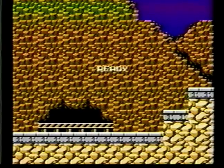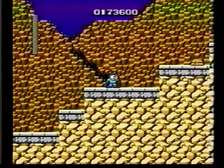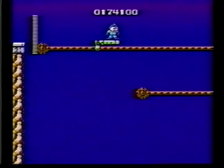The next stage you should go to is Guts Man, because you can use Bomb Man's bombs against him. Because every time you defeat an enemy, you receive their weapon — and they're useful against some enemies. That's why we go to this one. Now this is tricky.